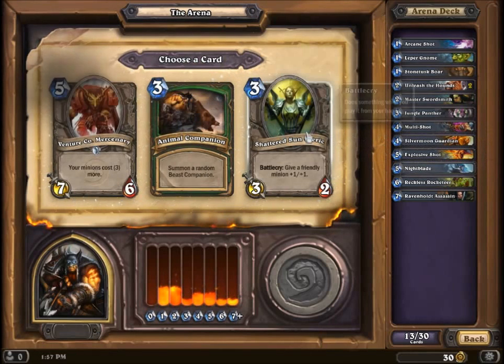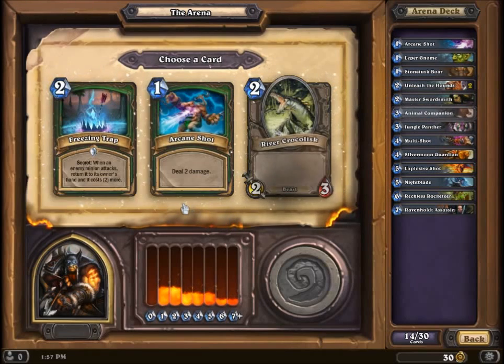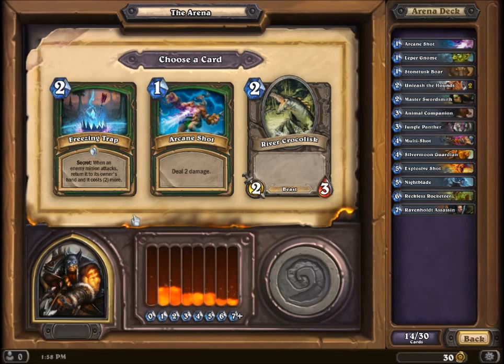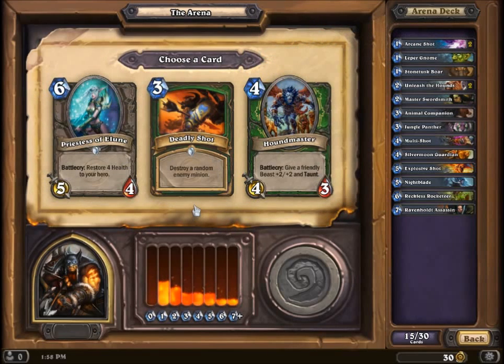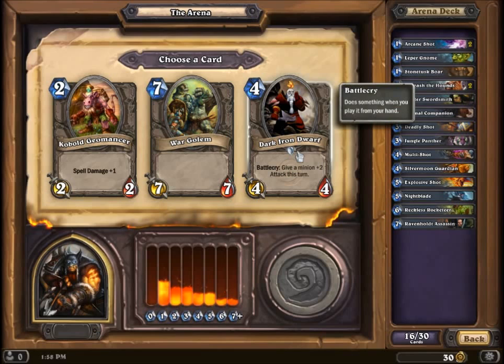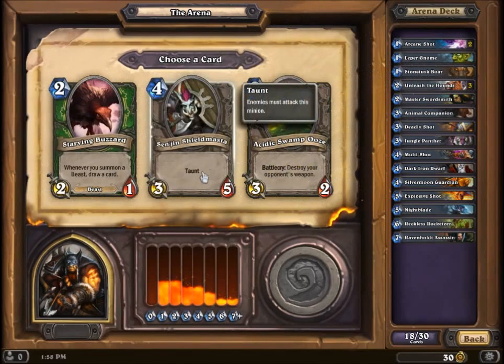Actually, let's go for a little more direct damage. He's usually pretty good because a lot of times those give buffs to all my other beasts — so if I release the hounds and then play that, it can be pretty strong. When an enemy minion attacks, return it to its owner's hand and it costs two more. Probably more arcane shots, more creature control, probably a deadly shot — deadly shot usually is a pretty decent one for just taking out something major.